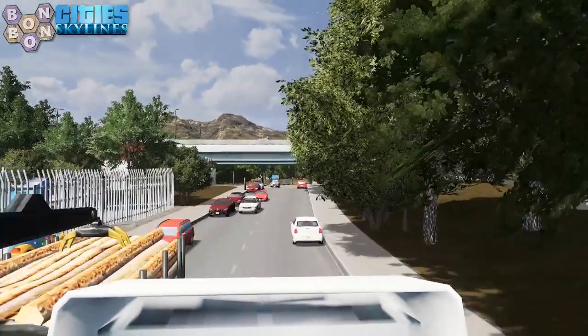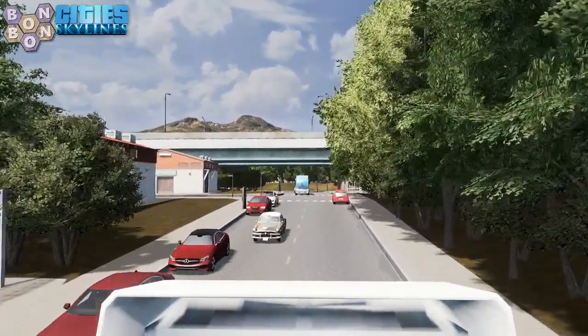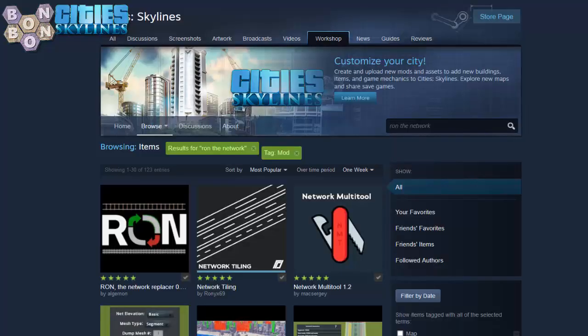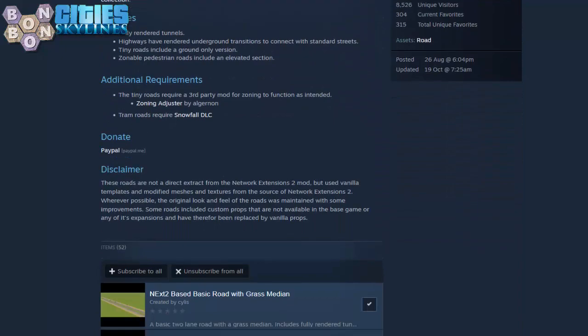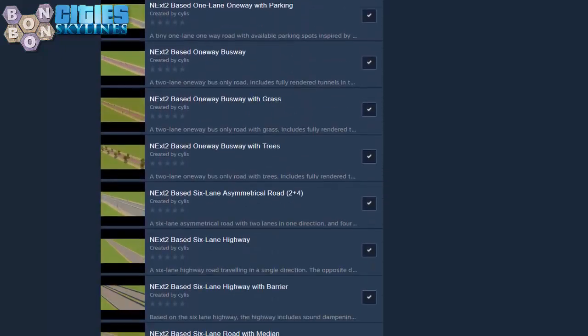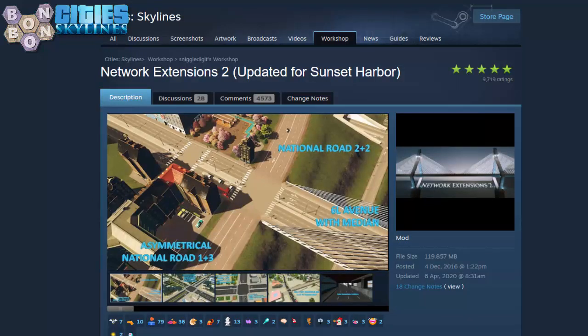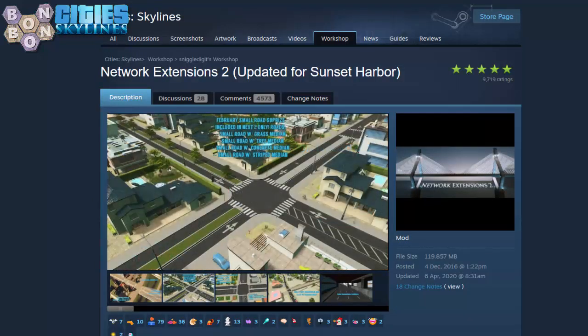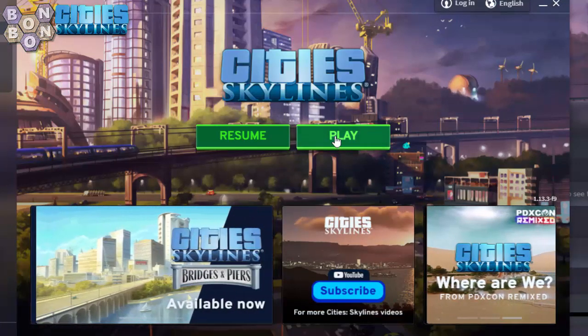Luckily I have a ready-made solution. It's quick and easy and all of the links are in this video's description. First, head on over to the workshop and subscribe to Ron the Network Replacer by Algernon. Then check the collection of roads by Silas and subscribe to them all, or just the ones you know you are most likely to use. But do not unsubscribe from Network Extensions 2 — not just yet. Now that you've got all of the weapons you'll need, it's time to preemptively save your city. Launch your game.